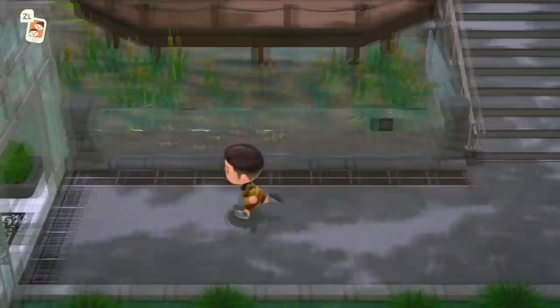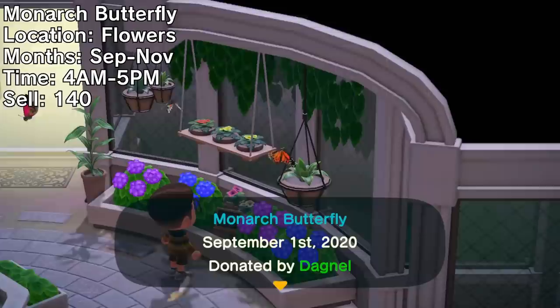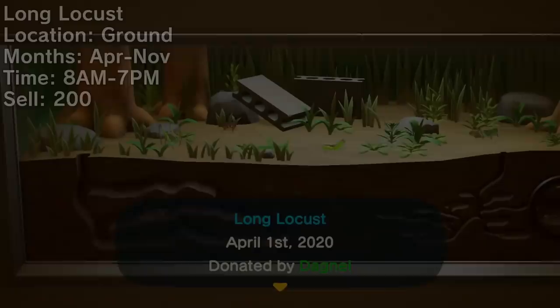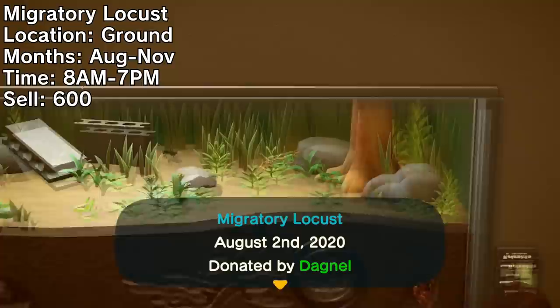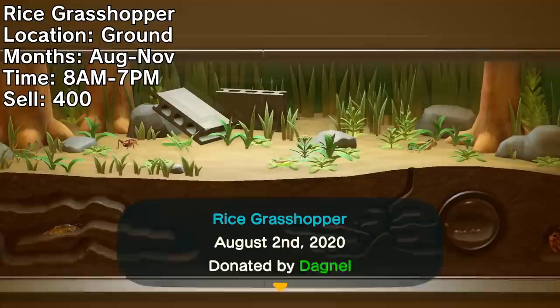Eleven bugs leave this month as the colder weather moves in, and a few new ones spawn on top of that — so here are the 14 bugs of note to catch this month. With autumn leaving, so too does the monarch butterfly; it'll be a while before you see it again, so pick one up now if you haven't. A few creatures hopping around your grass will be leaving, including the long locust, a very common bug, and the less common migratory locust. Small, slow, and decently rare is the rice grasshopper — it'll be leaving this month and won't be back until August.